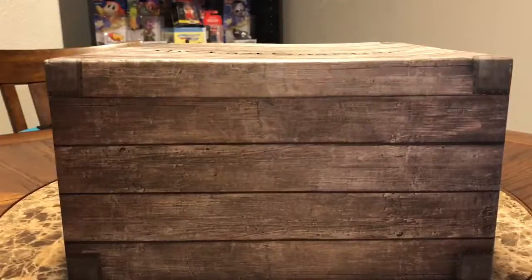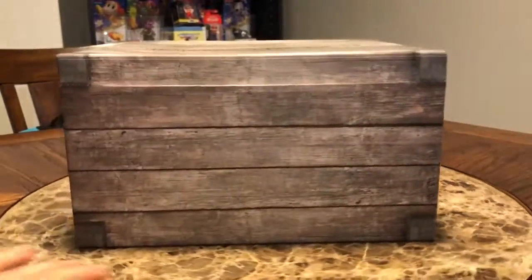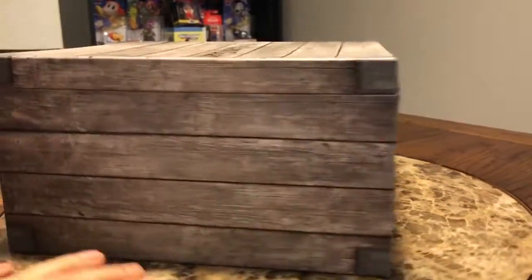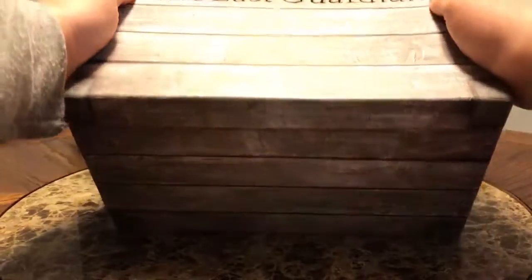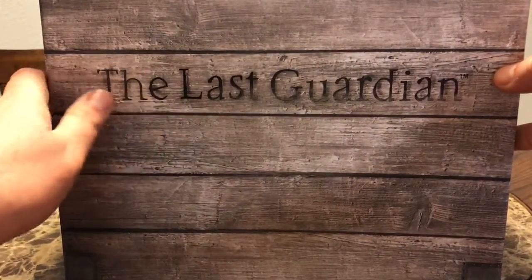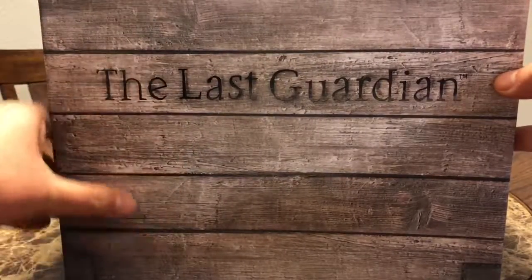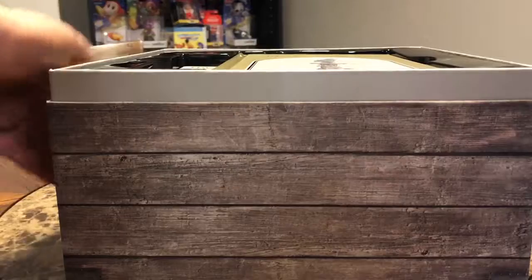Let's put the slip cover to the side. This is cool — it really looks like a wooden crate. It's crazy, highly detailed. On the top it looks like it's burnt into the wood, but it's actually just a smooth cardboard box. Let me show you the top — it opens like this, yeah it does.